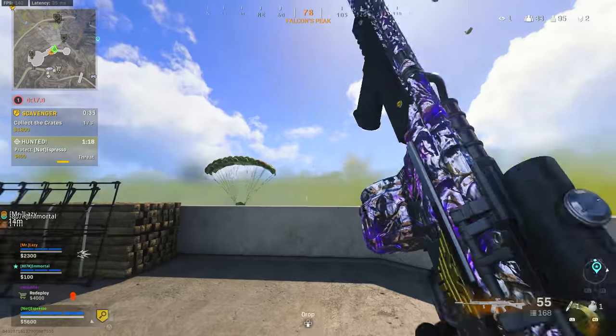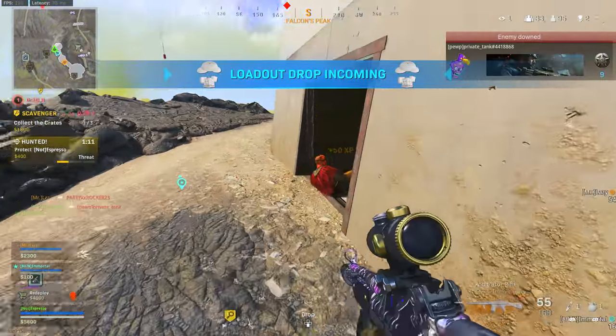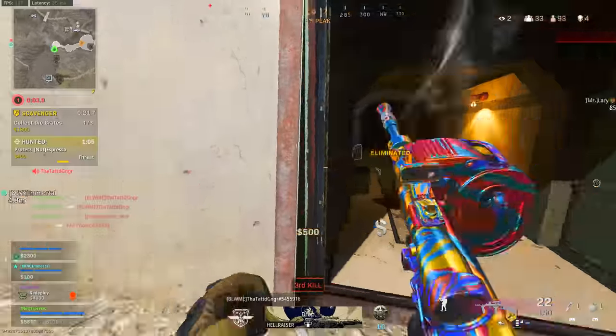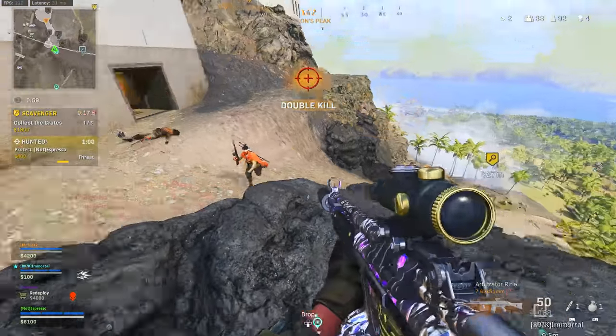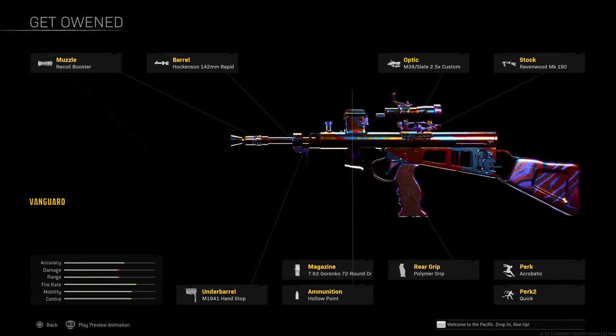The Owen Gun from Vanguard is still a phenomenal option for SMG and close-quarters play. While the MP40 and Wellgun are ahead of it compared to last season, it's still very viable and easily within the top 10. I run the Recoil Booster, Hawkinson Rapid Barrel, 2.5 Custom Optic, and the Ravenwood 1SO Stock — which is a better option now due to recent adjustments to the removed stock — plus Acrobatic and Quick as perks, Polymer Grip, 72-round Garenko magazine, Hollow Point, and the Hand Stop.